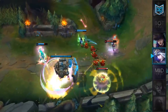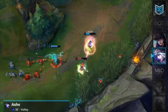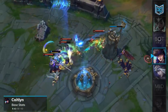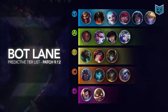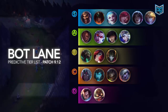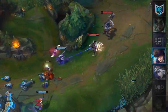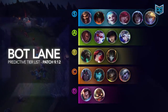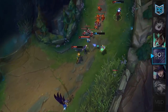On to the ADCs. Ashe is receiving a small buff to her W, Volley, with its cooldown lowered by one second at every rank, and Ashe will be placed in our A tier. For Caitlyn, she's receiving a small buff to her base AD, increased from 58 to 60, and she will remain in A tier. The bottom lane list is pretty similar to the previous one. In our S tier, we have Draven, Sivir, Jinx, Xayah, Kai'Sa, and Ezreal — these are the 6 best champions in their role for patch 9.12. Draven has been moved up to S tier, which shouldn't come as a surprise. Our analysts recommend you play Ezreal in the bottom lane — he's one of, if not the most safe ADC in the game and can bring you the most consistent results in ranked.